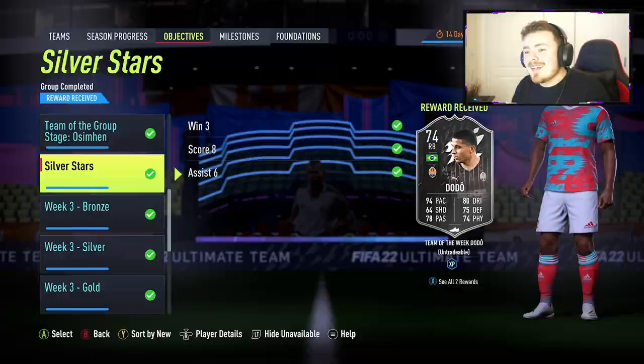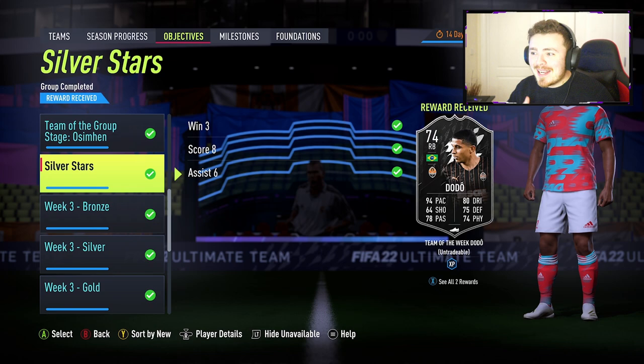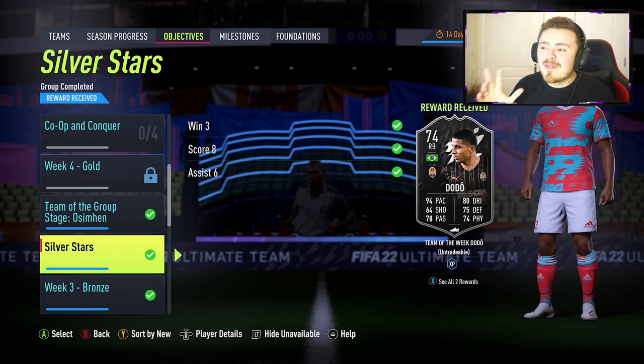Last week we did get our first Brasilver silver star, Mr. Dodo, as you can see on the screen — the shaft of the Nets baller, a cheeky little right back. I played him centre mid as a box-to-box and he was actually really damn solid. I've seen a couple of leaks for potential silver stars this week, and maybe another Brasilver is on the cards, so this could be the start of something beautiful.